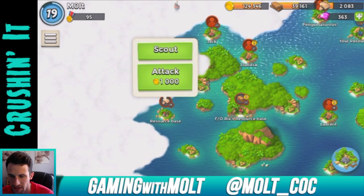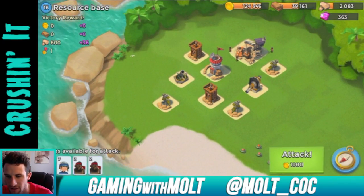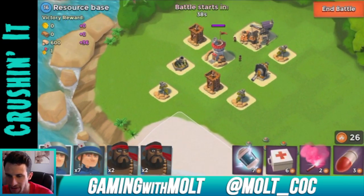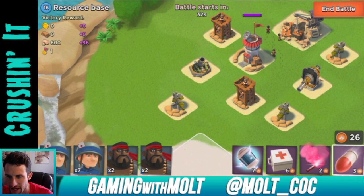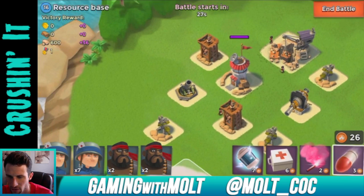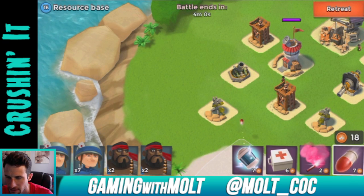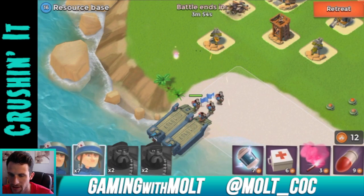Let's try to capture another resource base. Scouting this one out first — okay, we can definitely do this because it doesn't have that big gun on it. It looks like a stone base, so we definitely want to attack it. Taking out this cannon with a rocket, then working around the left side. Taking out the mortar over there first, then moving to that side of the base.